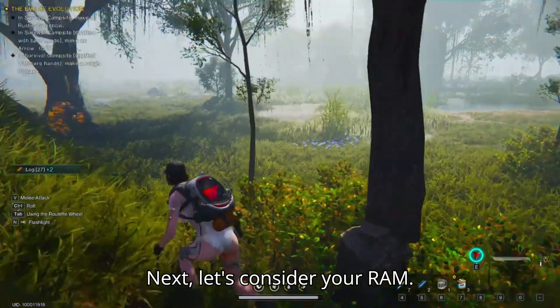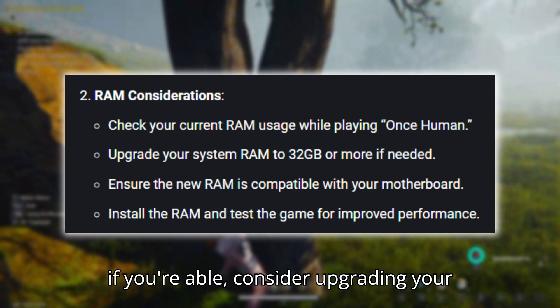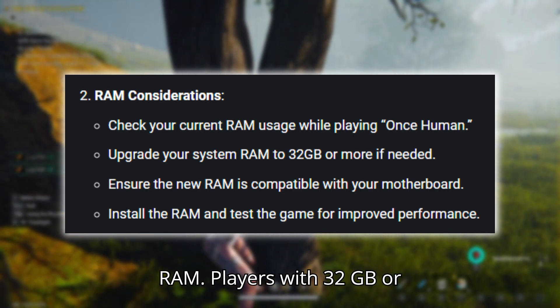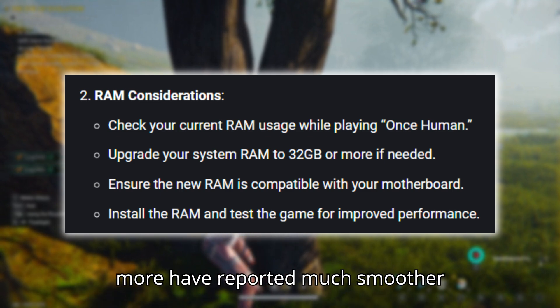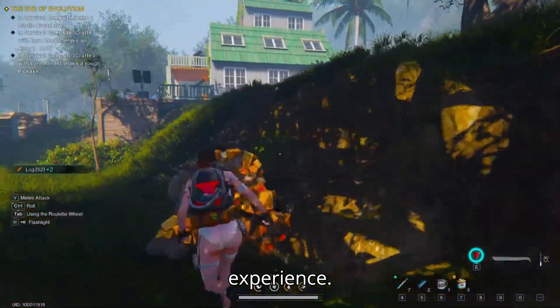Next, let's consider your RAM. Once Human is pretty memory-intensive, so if you're able, consider upgrading your RAM. Players with 32 GB or more have reported much smoother gameplay. It might be a good investment if you're serious about your gaming experience.